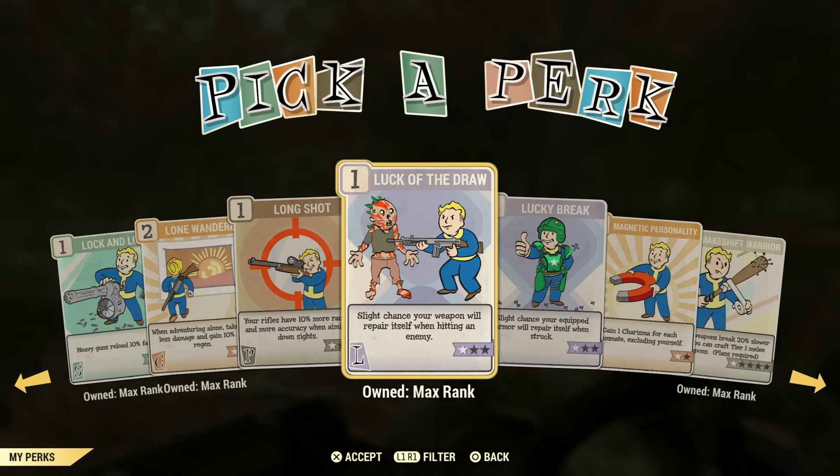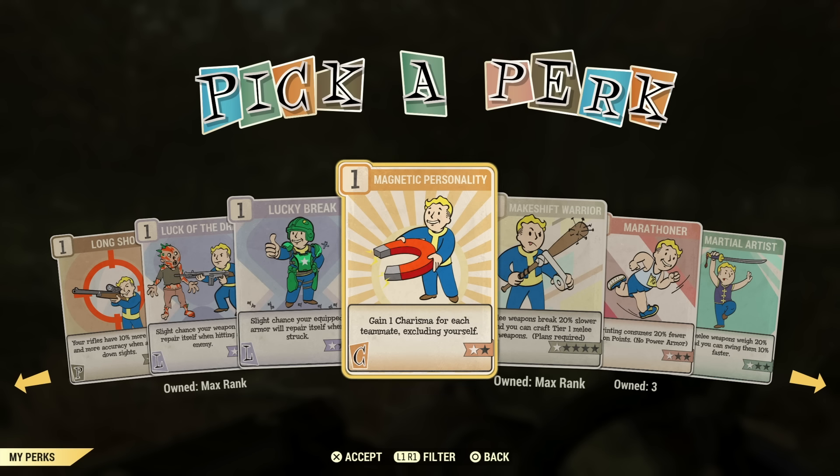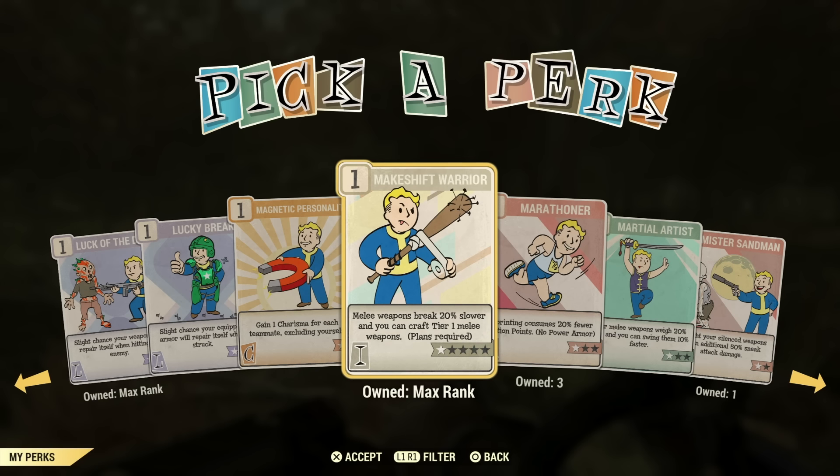Luck of the Draw — I see a lot of people using this perk card, but I really don't think it's worth it because it doesn't fix your gun to full health. It only fixes a portion of it, and it's the same with Lucky Break — I just don't find that very useful. Just throw on some other perks and make your condition 200%, which I'll get into.